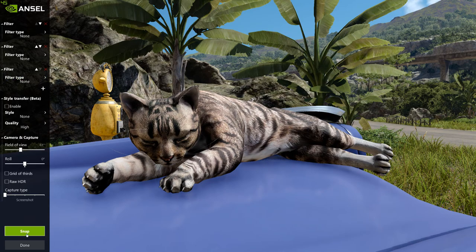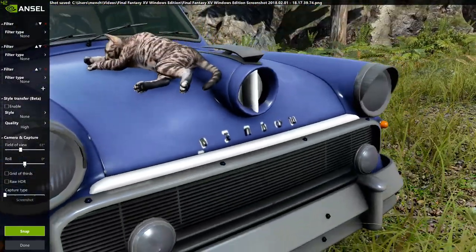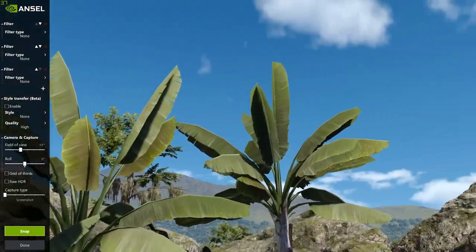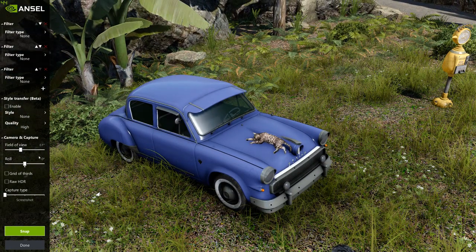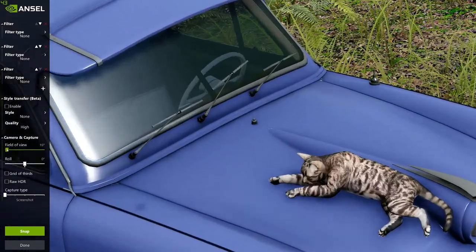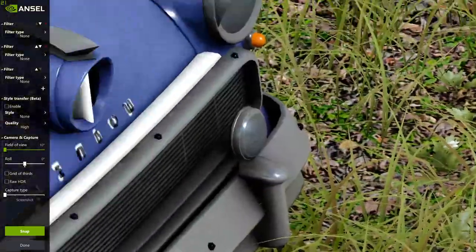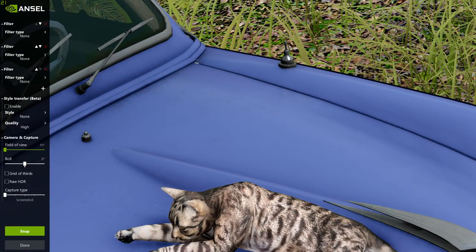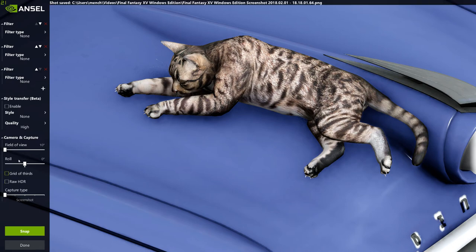Let's zoom out, get a nice better look at him. Get the field of view in nice and tight — 10 degrees. We're in console-level field of view here, guys. Let's get another snap. Continue on.